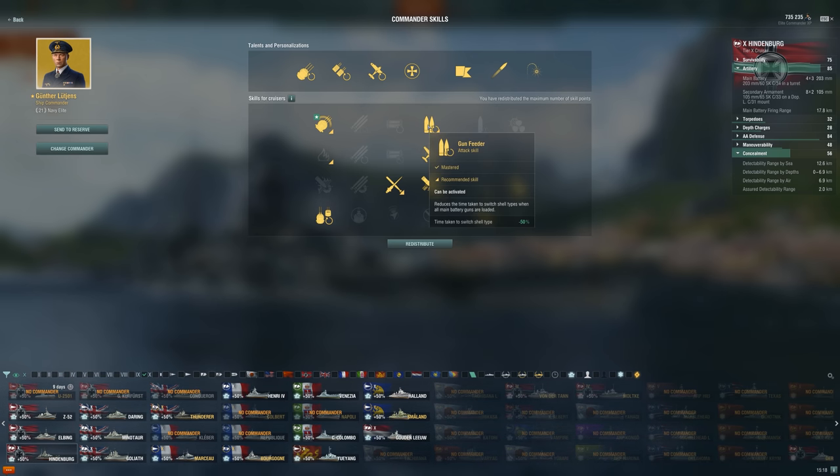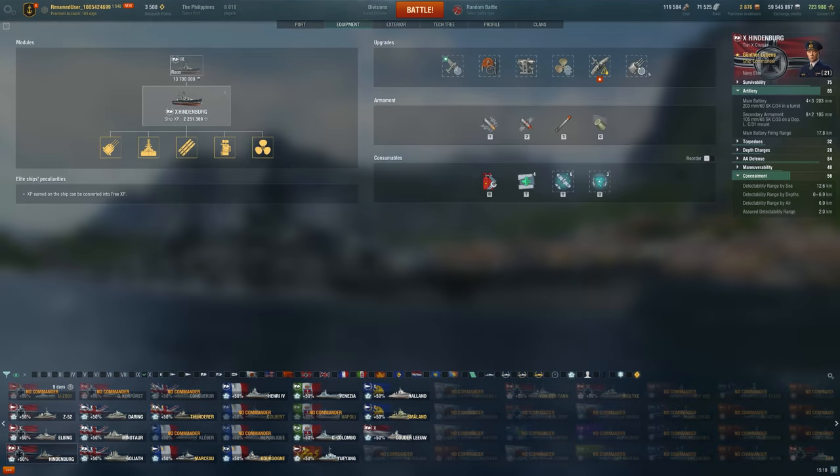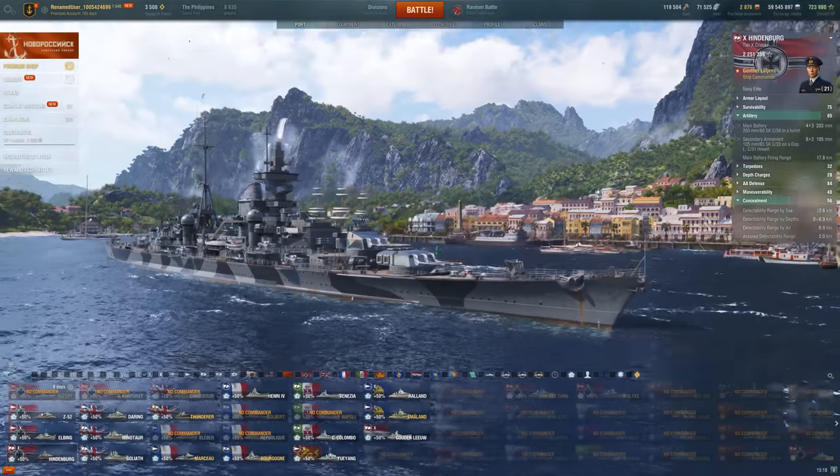Gun Feeder is a great skill on most ships these days — you want to be switching between HE and AP a lot, especially on a ship like Hindenburg, so it's just so valuable. Grease the Gears gives that extra ability to operate in close-quarters brawling situations — not that they happen very often, but it's nice to have. For equipment it's pretty standard: Reload Mod, Concealment, Prop Mod, Extra Accuracy, trying to get as much Spotter Plane duration as possible with Eye in the Sky. I was using Defensive Fire in this game, but Hydro works as well — Hydro is probably useful more often.